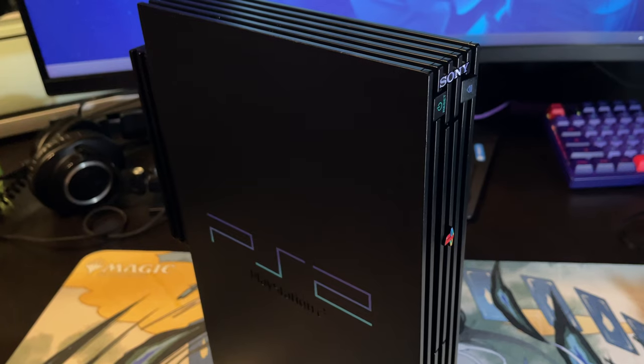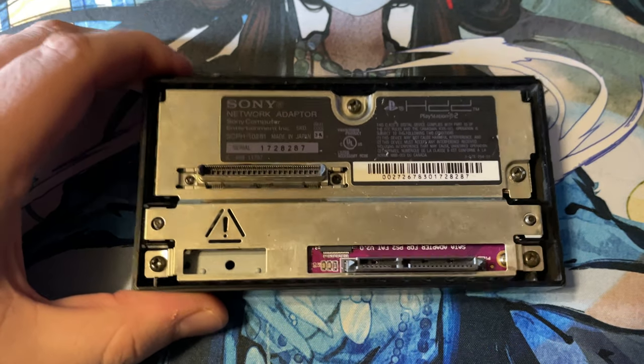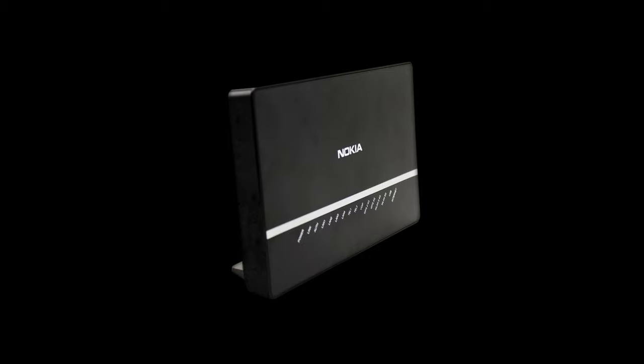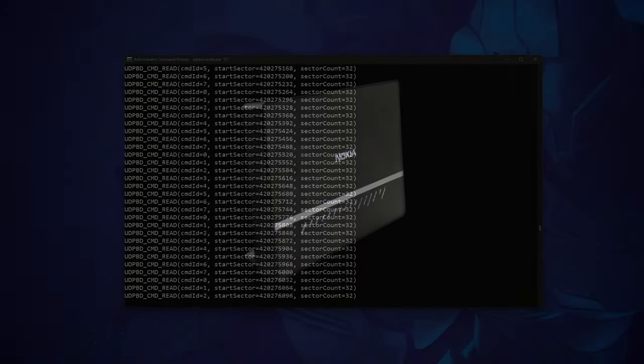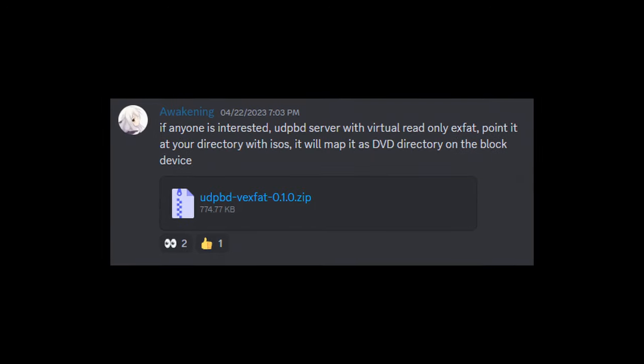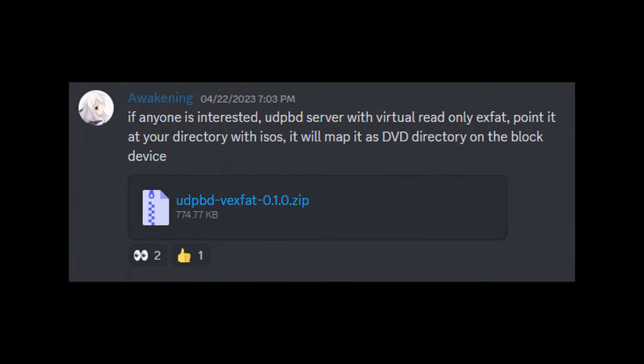For the FAT setup, I use a PS2 FAT console with a 5400 RPM hard drive. To connect the hard drive, I use the official Sony network adapter in combination with Bitfunk's SATA adapter upgrade board. For the UDPBD setup, I'm using my Nokia router connected to both my PlayStation 2 and my Windows desktop. For running this server, I use UDPBD VaxFAT 0.1.0 server developed by Awakening.